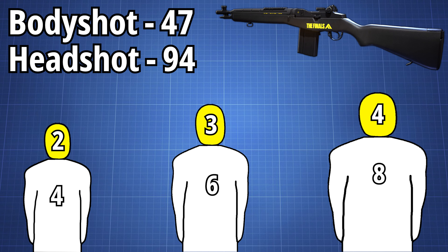This damage profile is all about rewarding the player for having accuracy, so any headshots you land will reduce the number of body shots needed to kill a target by 2. In theory, a light can be killed with 1 headshot and 2 body shots, and mediums in 1 headshot and 4 body shots, and any other combination you can think of. Headshots are always viable with this weapon, and it's in the player's best interest to go for them when possible.